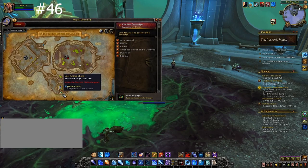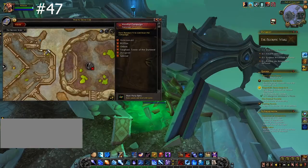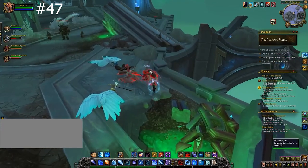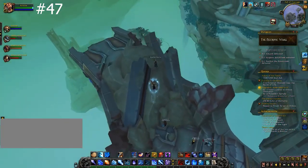The rest are in dungeons. This one's in the Necrotic Wake, behind this giant bell structure. Before you take on the second boss, if you clear the edge of the room, you can jump over this banister and climb this rubble to find the next gem.